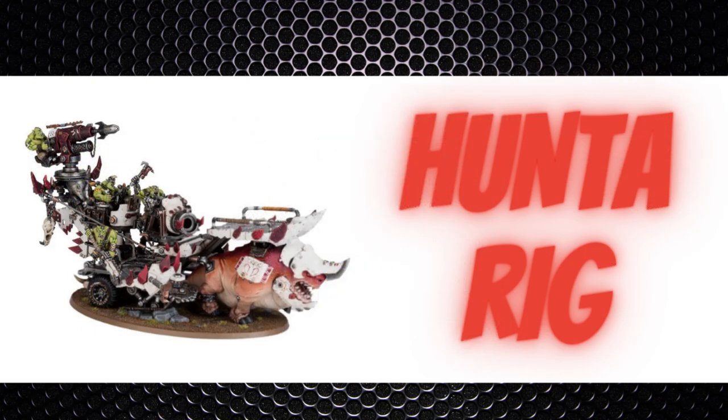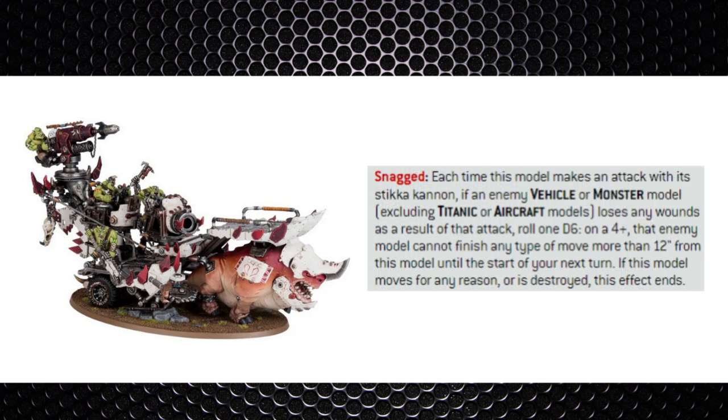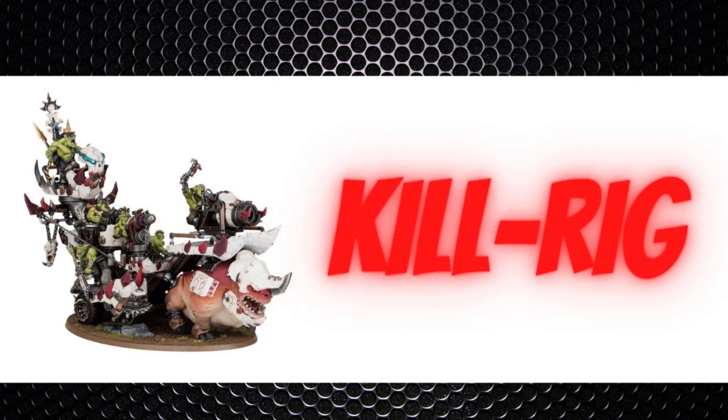The Beast Snagger boys can go into the new Hunter Rig transport — Toughness 8 with a transport capacity of 15 Snagger boys. The vehicle has Strength 8 options in melee and ranged, plus Strength 6 ranged attacks that don't need line of sight. It's open-topped so boys inside can fire from safety. Its Snagged ability means if an enemy vehicle or monster loses wounds from an attack, roll a D6 and on a 4+ they can't finish any move more than 12 inches from this model until your next turn.